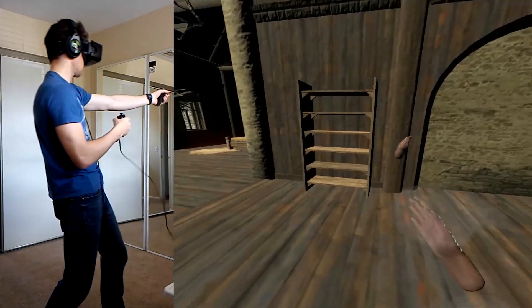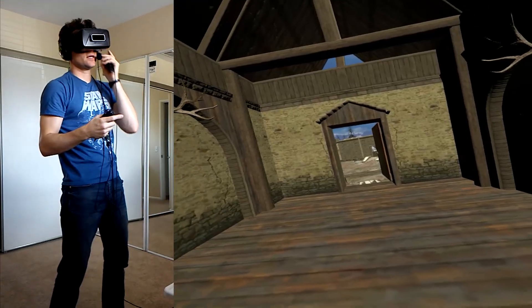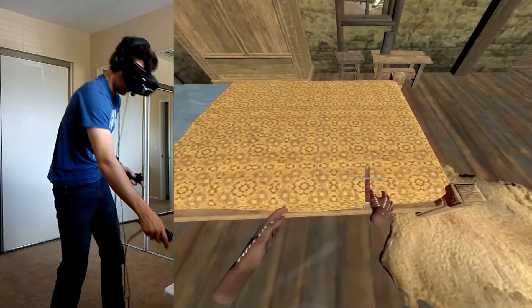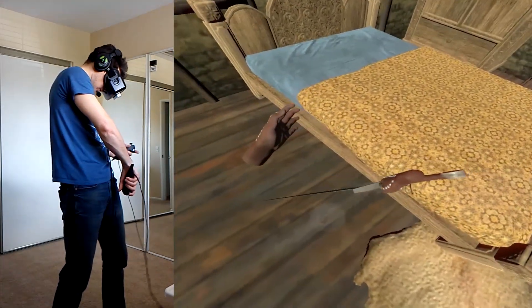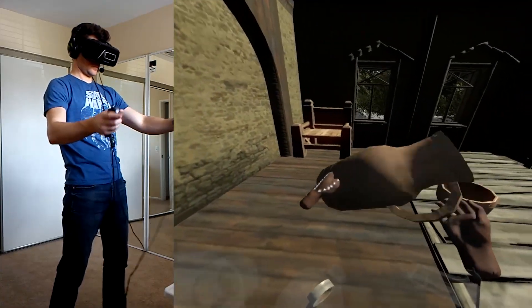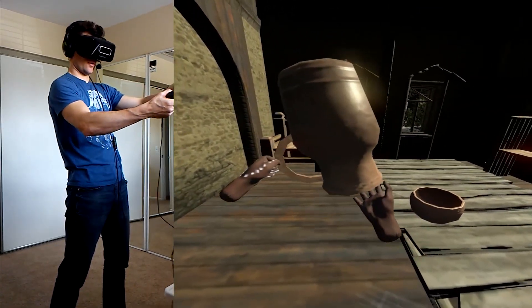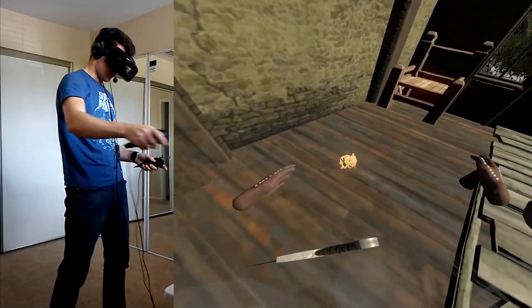So they're pretty one-to-one, as long as you don't hold them way out here. You can keep them kind of above the Hydra — that's what the Hydra was designed for, to keep it closer to the Hydra. So right now I think it's one of the coolest games for the DK2 and the Razer Hydra. It's a pretty cool little adventure game. You can pick up stuff by holding the trigger — you've got to keep holding the trigger. And then you can break stuff!